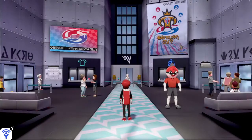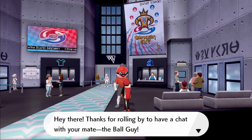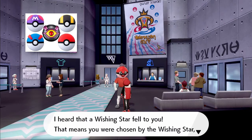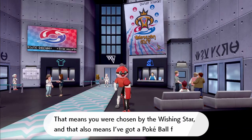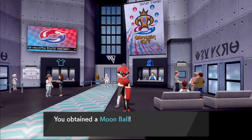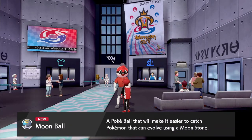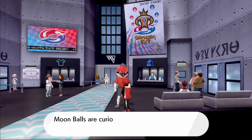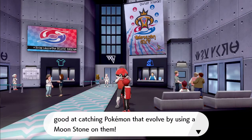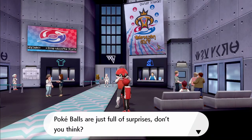Get rid of that sheep — don't use your sheep. Oh, Mr. Ball Guy! Thanks for rolling on by. I heard that a Wishing Star fell to you, which means you were chosen by the Wishing Star. And that also means I've got a Pokeball for you — here you go. The Moon Ball. The Moon Ball is good for catching Pokemon that evolve by using a Moonstone on them. Pokeballs are just full of surprises, don't you think?